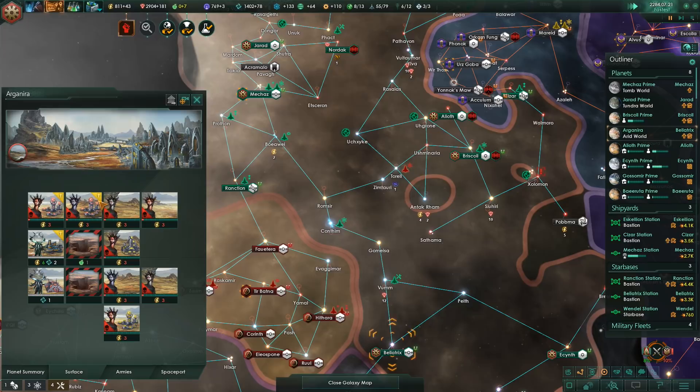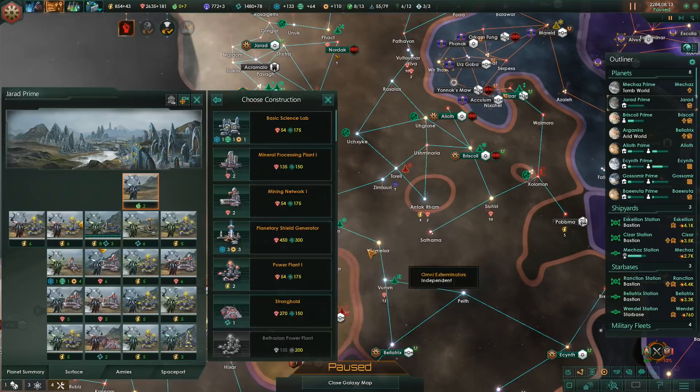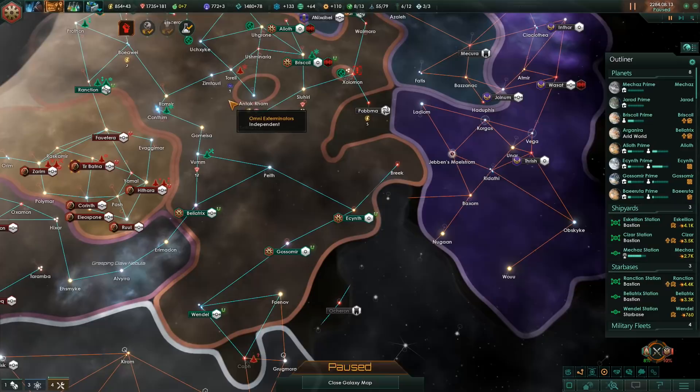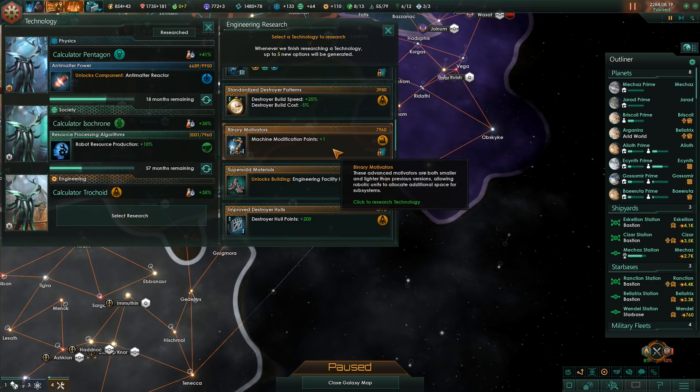We are still purging - when will it finish exactly? 2288, in 4 years. That's not too bad, I can live with that. Planetary shield generator. What's the research? Crystal infused plating, plus one machine modification points, rail gun. Engineering facility 3 - we have quite a few engineering facilities, so that's going to be our choice.